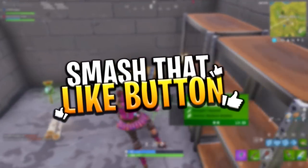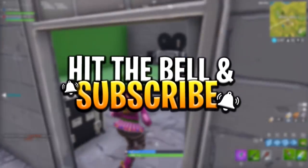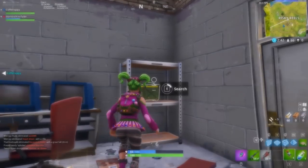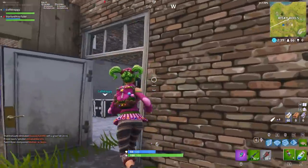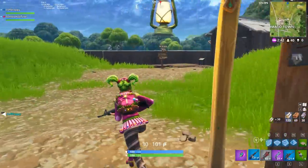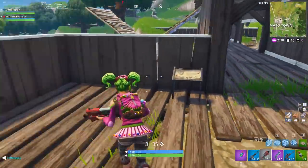Before we get into the video, please don't forget to leave a like and subscribe to the channel for more Fortnite glitches, guides, and videos, including the season 4 giveaway and some V-Bucks giveaways later in the month. Let's get into talking about these brand new cosmetics found by Storm Shield One in the in-game files.